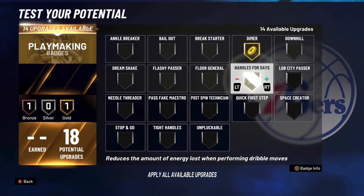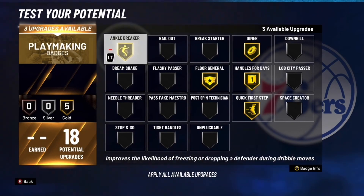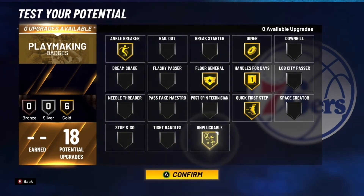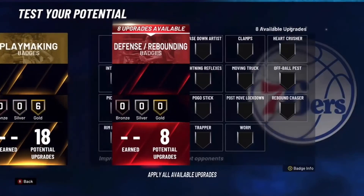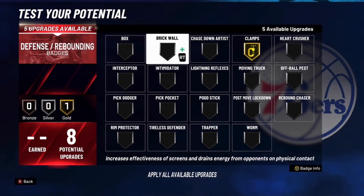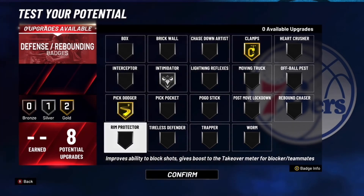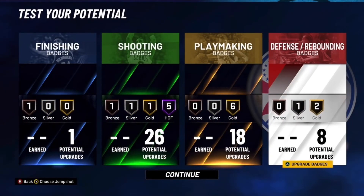For playmaking, put these six most important badges on: dimer, handles for days, quick first step, floor general, ankle breaker, and unpluckable — all on gold because you can't go any higher. For defense, go with clamps on gold, then intimidator, and pick dodger.